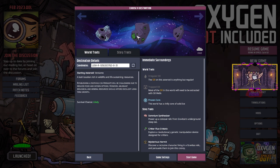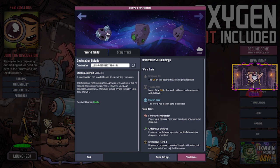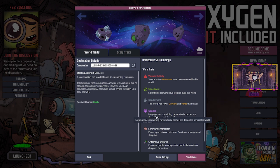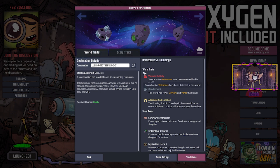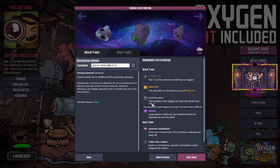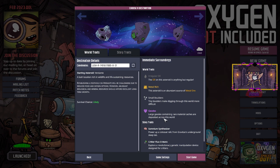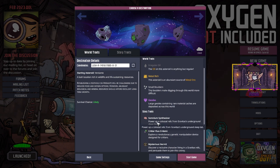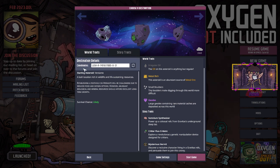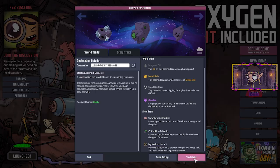I think we should just go and do something a bit more fun. I'm going to stick to Survival Chance, likely. All connectivity, geodes, sodium — yeah, that sounds alright. I haven't actually used oil ever, so we're going to stick with this one. We want metal rich because we're going to make a lot of stuff. Tiny boulders make it more difficult — that's fine. Large geodes with rare material caches deposited around the world sounds good. I think we're just going to see what happens. There are the coordinates over here, and then we're just going to jump right into it.